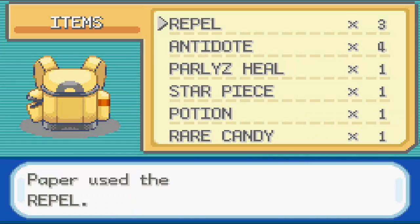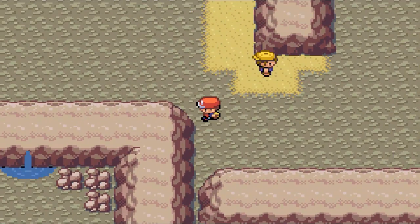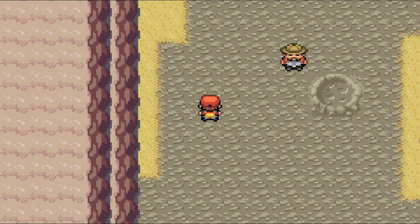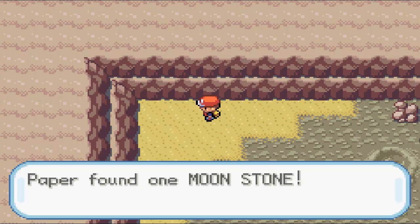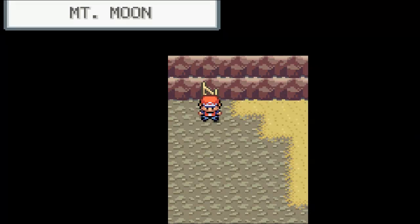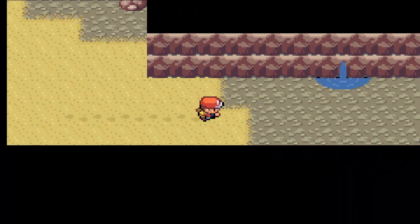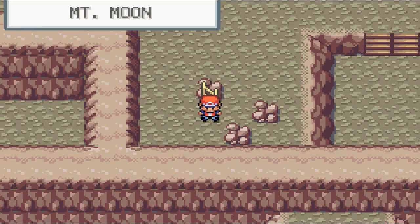I know in Pokemon Red there were a couple of hidden items and I could find most of them. I'm sure there are a ton more now in FireRed — I know there used to be a ton in Platinum, Diamond, and Pearl. Here we found a Moonstone, which is a key item used to evolve certain Pokemon — Clefairy, Jigglypuff, Nidorino, Nidorina, and a couple of others in that category.